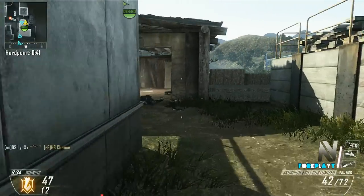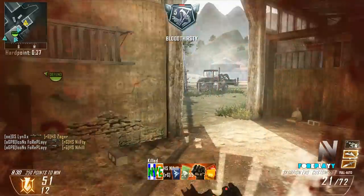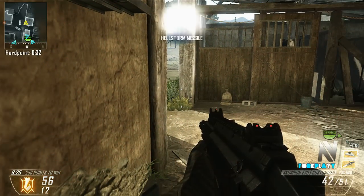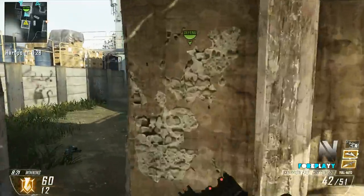I want to push up towards the anchor side of boxes. I'm going to end up getting one and then two. That's why the Scorpion is good, because I normally wouldn't have got that with the MSMC. The Scorpion will melt them up close - it was a really close battle. So we're getting a really good hold here.